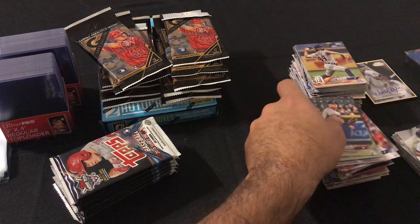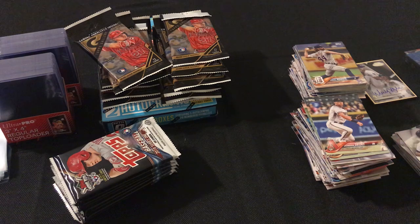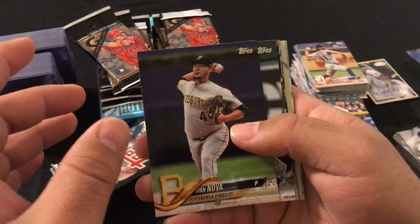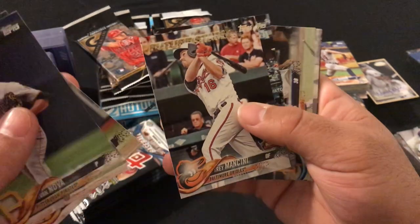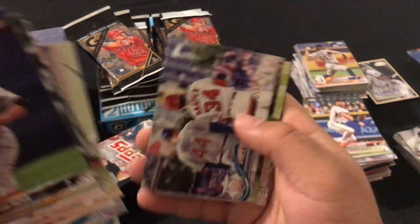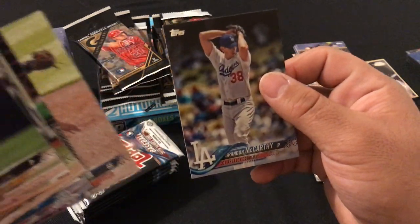This pack: Ivan Nova, Javier Baez, John Jaso, Trey Mancini Cup Card, Giancarlo Stanton, Wilmer Flores, Bryce Harper, and Rizzo. We got Marcell Ozuna, Carlos Correa, and Brandon McCarthy.